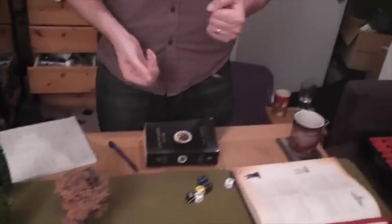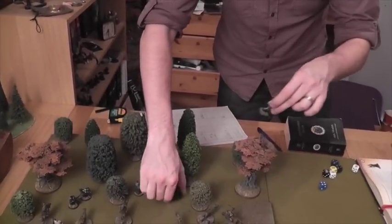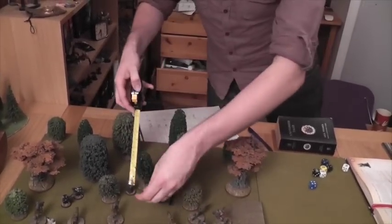Gandalf uses the might point to boost the cast. The Castellan has only one will left and can't resist effectively — he takes the blast. The Castellan is blasted and flies one inch — barely enough to hit the second Castellan. The second Castellan takes a strength-five hit. Gandalf needs a five to wound the first and a six for the second. He rolls — the first survives, but both are knocked down. Gandalf charges them while they're on the floor, passing his terror test on courage seven. Both Castellans are knocked to the ground.